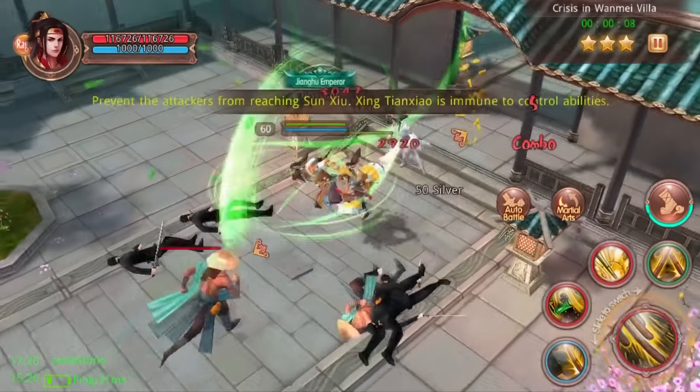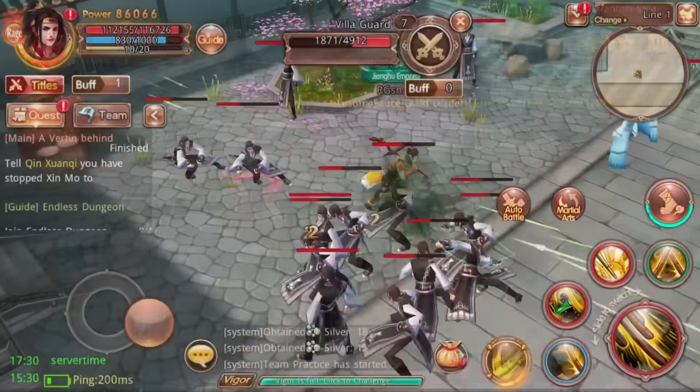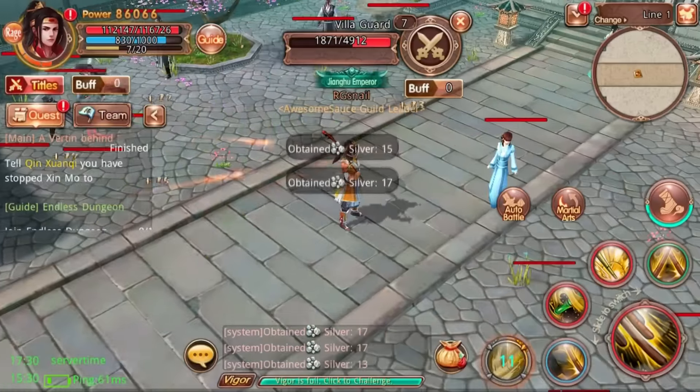The Feral Staff skill set is hard hitting and the perfect counter to any defensive skill set. This skill has high damage output due to buffs for attack power and the Instigate buff that increases your crit damage.